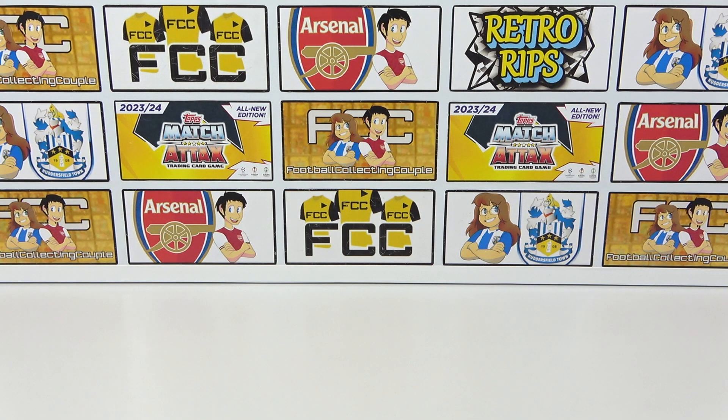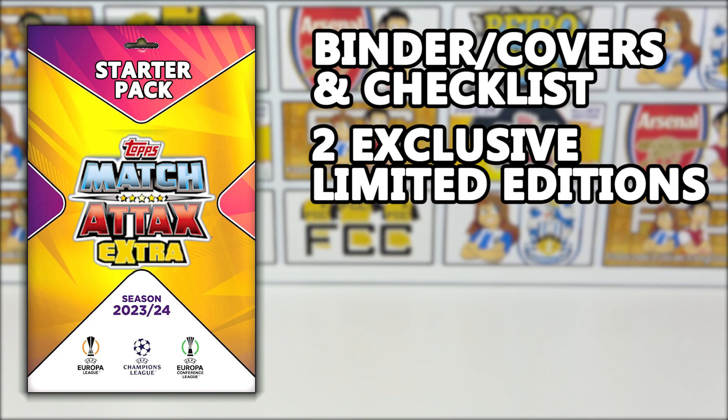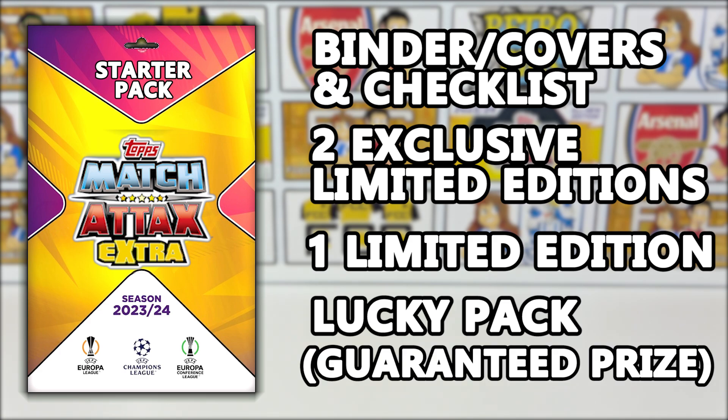Next we can go over some of the details for the products we can look forward to. It is still early days so we don't have the official artwork, just concept art, but we do have a lot of details. Starting with the starter pack — we get the usual binder, covers and checklist, but more excitingly we're going to get two exclusive Limited Editions plus one random Limited Edition, so a total of three. New and even more exciting, there is a lucky packet in every starter pack that contains a guaranteed prize. It could be match day tickets, signed cards, or even balls or other products.